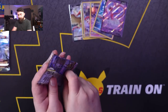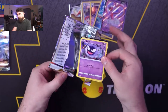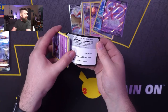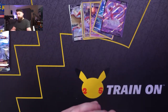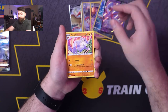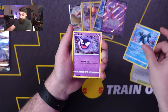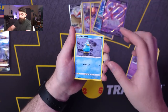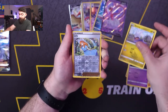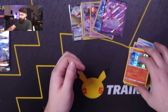Moving along to our second to last pack of the Booster Bundle. We got a V-Star, Mainshow, Lake Acuity, Luminion, Gastly, Ducklett, Binacle, Zora, Gumi, Lady, and a Chandelure — holo rare.